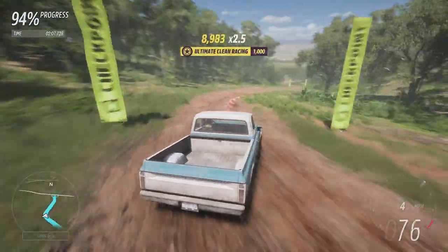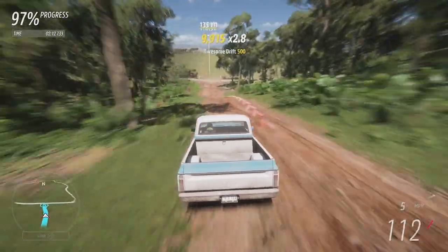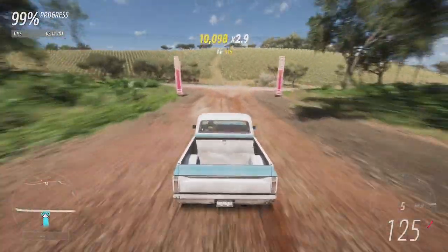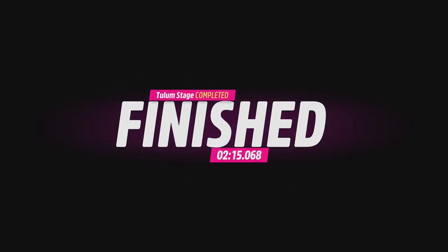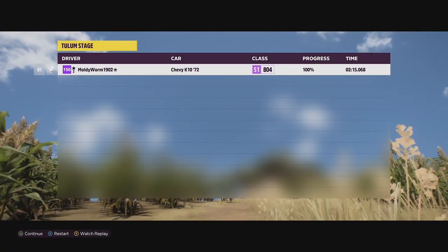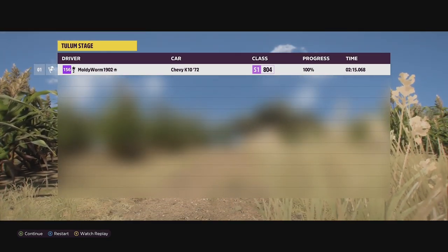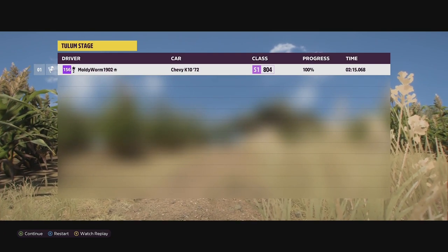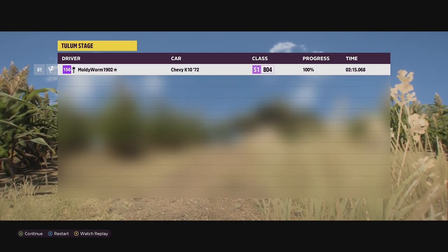Let's see what we can do down the straight — we're out wide a little bit, struggling for grip. It doesn't look like we're going to beat our previous run — and no, it was slower. So our second run is going to be the one. Third run there: a 2:15.068 — slower than our second run but still faster than the first. There were a few areas where I probably had the wrong gear and could have got away with fourth or fifth. But yes, a very impressive showing from the K10. Let's see how it racks up on our leaderboard.